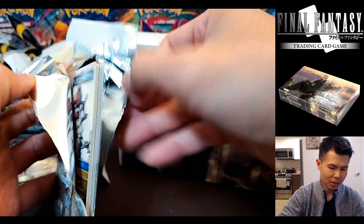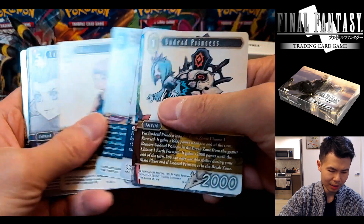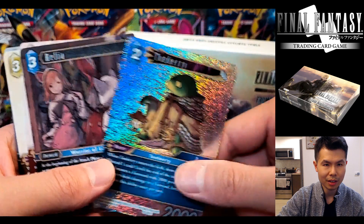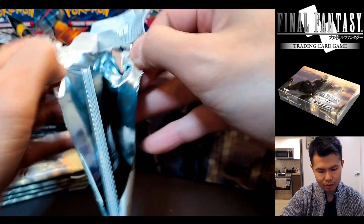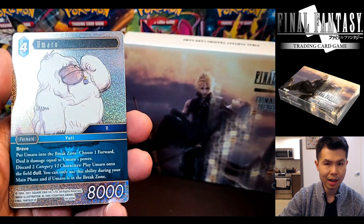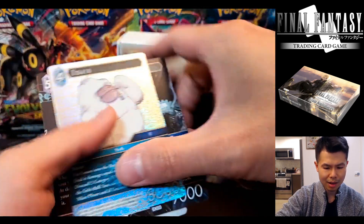From Nightmares as a set, price-wise, it's very interesting. A couple of sets ago we had Rebellion's Call, which tanked all the way from $90 a box to like $69 — I covered that — and it never recovered. Whereas for this set, From Nightmares, as the supply dwindles — and the set only came out a few weeks ago — for some reason the supply is very low. If you look at TCG Player, the price of a box is already at $110, give or take. It hasn't happened like that for a very long time.